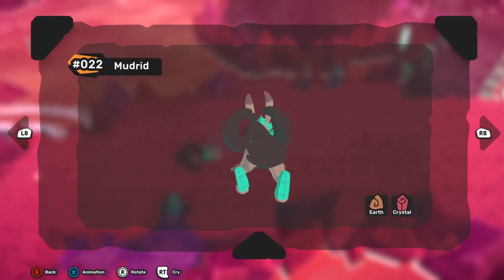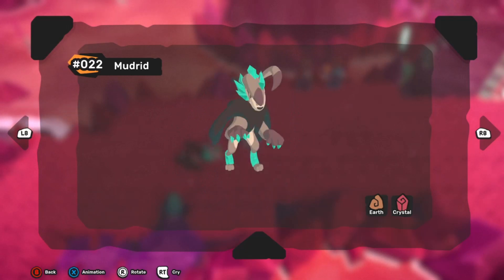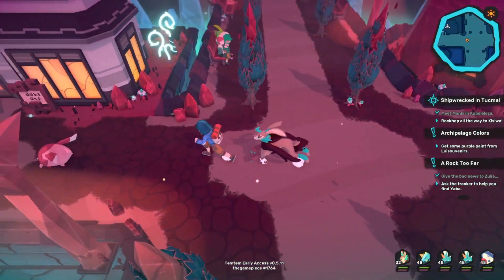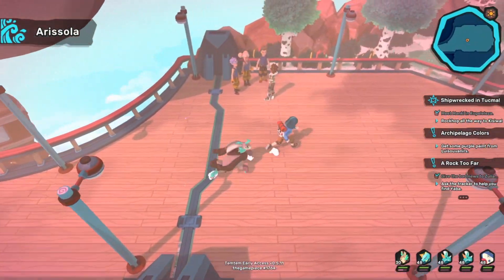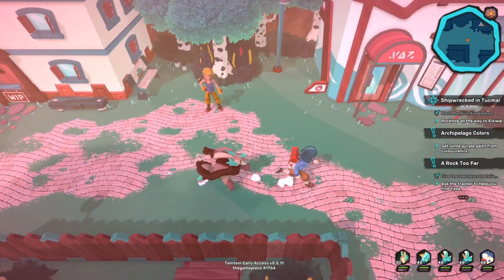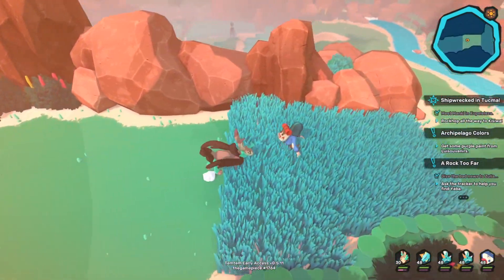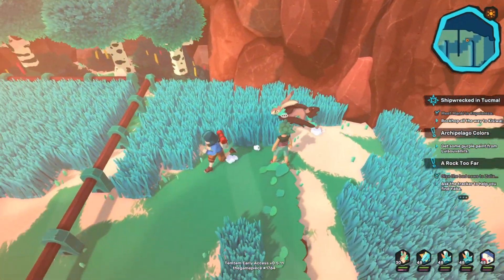Mudrid has the option of taking one of two different traits. The first is Resistant, which decreases the number of turns affected by a negative status condition by one. The second is Receptive, which increases favorable status condition turns by one. Resistant is probably the more beneficial trait — instead of getting a sleep for two turns you'll only get one. The same goes for freeze or poison, which is absolutely more beneficial in the long run, especially since favorable status conditions aren't super impactful right now.